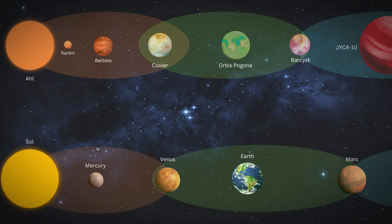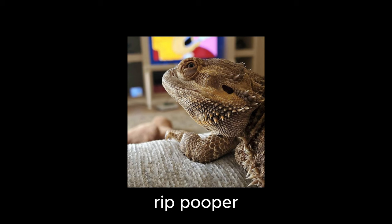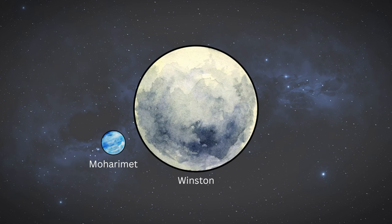It lies relatively within the same position in the habitable zone to its own star as Earth does to the Sun, though not precisely. Orbis Pagona has one moon called Winston, named after my first bearded dragon. However, Orbis Pagona's moon is slightly larger and farther away than our moon. Winston also features a submoon or moonlet that orbits it, called Moherimit, which is named after the elementary school I went to.